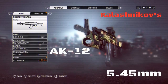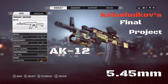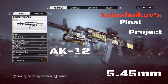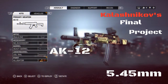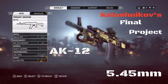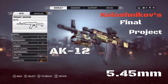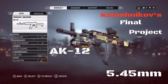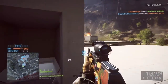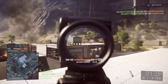The latest installment of the infamous yet venerable family of automatic rifles, the AK-12 was first presented in January 2012 as yet another possible replacement for the battle-proven AK-74M. Being the final project of Mikhail Kalashnikov and Vladimir Zlobin, who finished the design, the AK-12 benefits from all the advantages of its predecessors: reliability, ease of use, low production cost, and manageable weight.